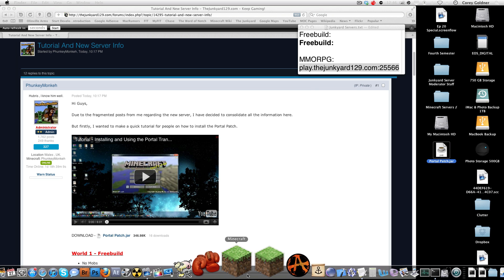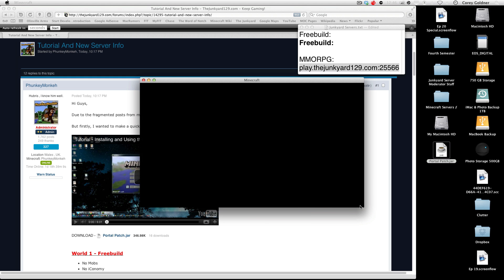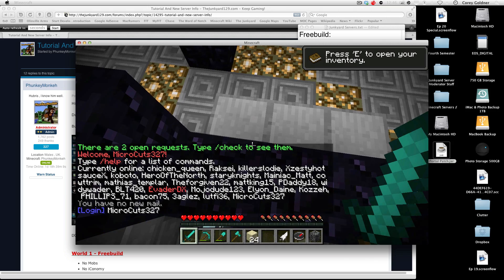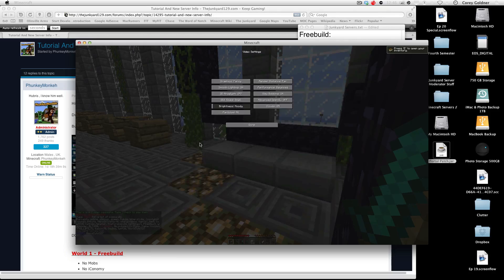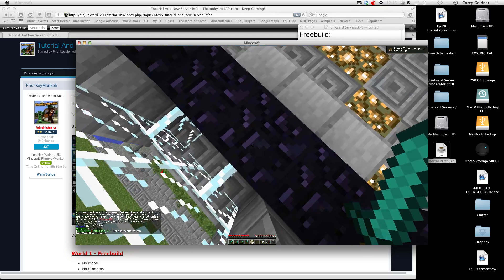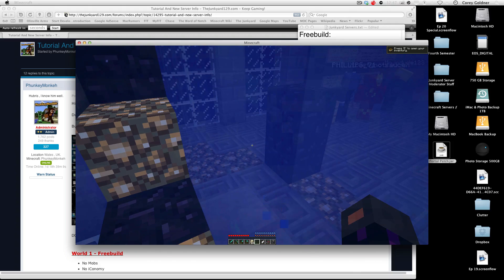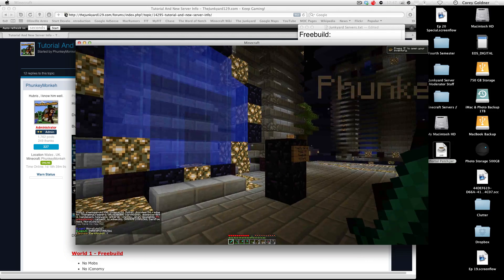Now let's connect. Log in, go to Multiplayer — I was on the free build one. So here's the portal. Now it should work. It takes a little bit of time. There we go, and now it goes through.